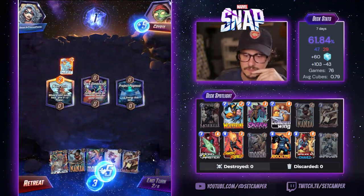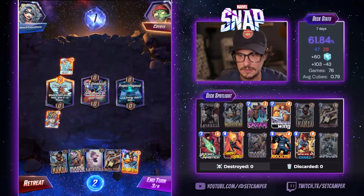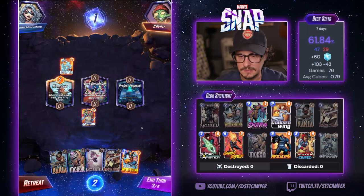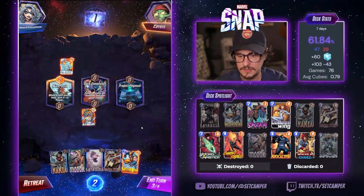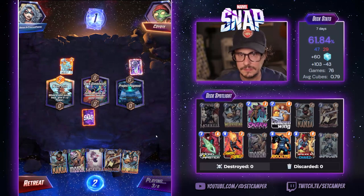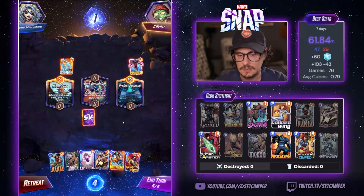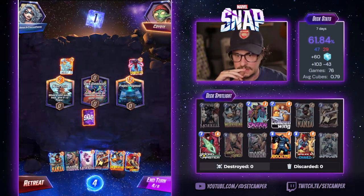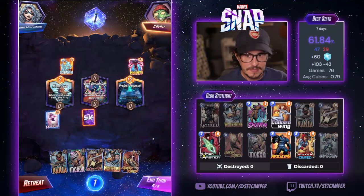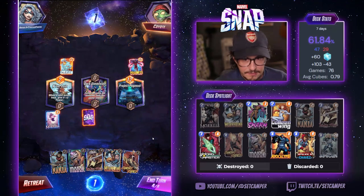Oh wow. So do I just drop this here? Yeah, that's kinda good. What am I doing next turn — just Nakia? Magneto. Oh, this is big. Can I snap this? It won't have priority.